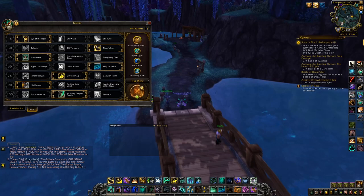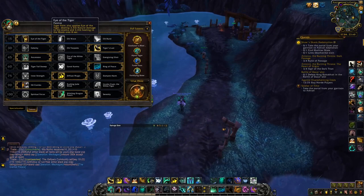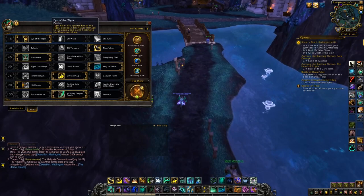Welcome to Talents and Azerite Traits. This is the part where I'll just be showing what I run. It's pretty basic, I won't go into extreme detail, but any questions just ask below. Eye of the Tiger keeps the dot on, has way more uptime, and you'll get a lot more out of it than using the other two. Chi Wave's good for hit combo, but Eye of the Tiger's just better in most circumstances.